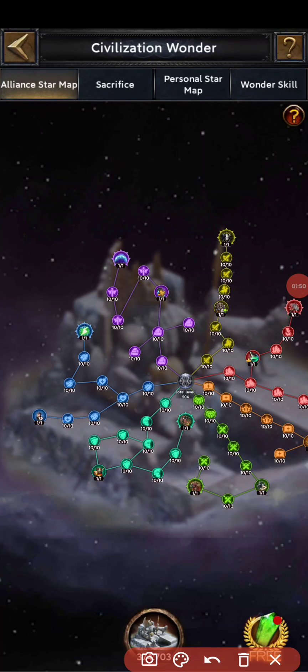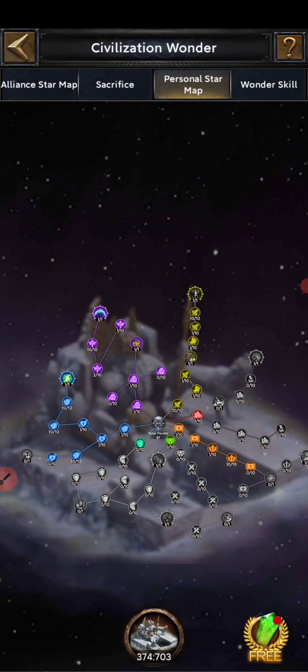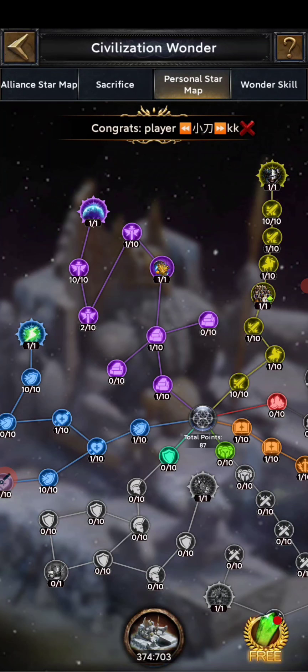In this section I'll show how to set the personal wonder map. First of all, you need to decide what purpose you want to set your castle for — whether it's your main castle set for defense or offense, or a farm castle set for resource production or healing speed.